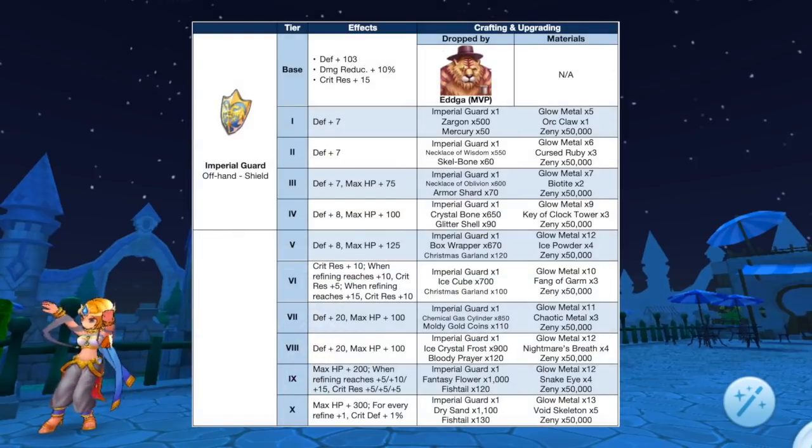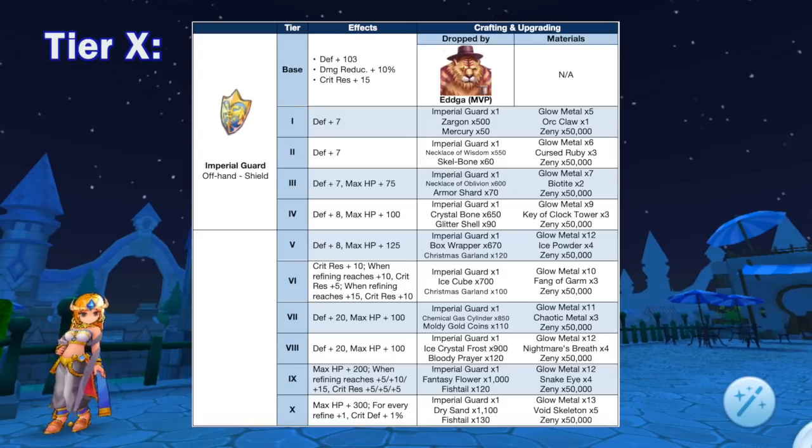Up next we have additional tiers for Imperial Guard, which is dropped by the MVP Edka. It can now be upgraded from tier 7 to tier 10 using the following materials. Notably it will increase crit resistance by 5 at each of plus 5, plus 10, and plus 15 refinement. In addition, it will grant 1% crit depth for every refining plus 1. A tier 10 Imperial Guard will be used as secondary equipment for synthesizing Niles Bracelet and Vinx Bracelet.